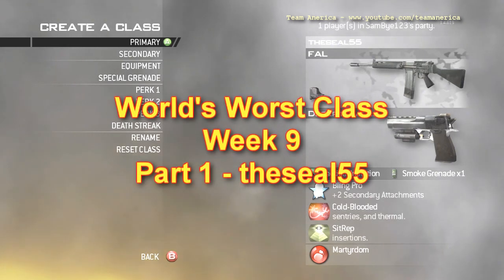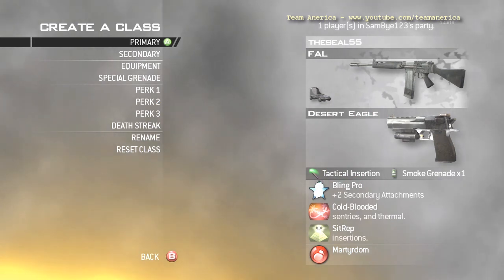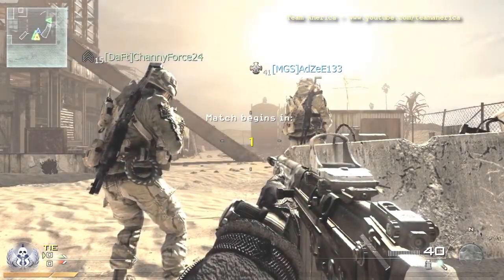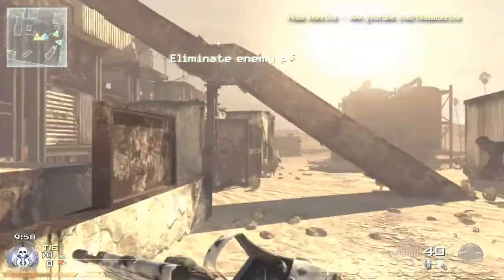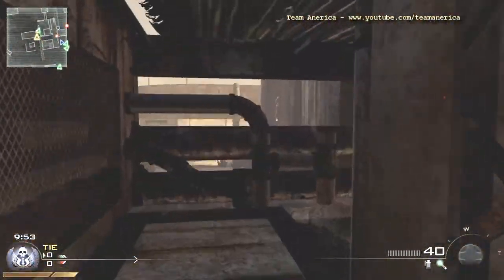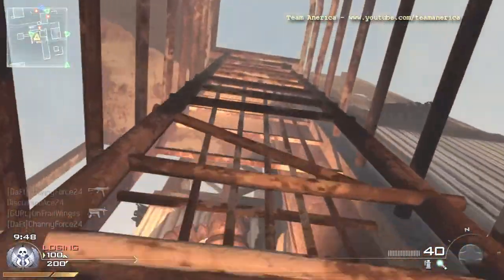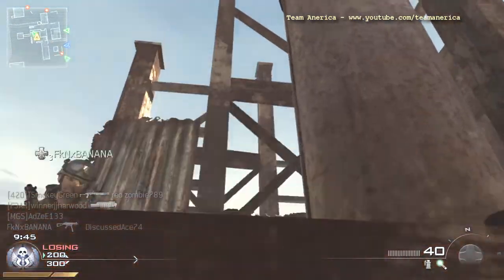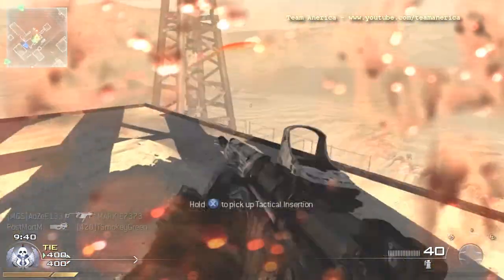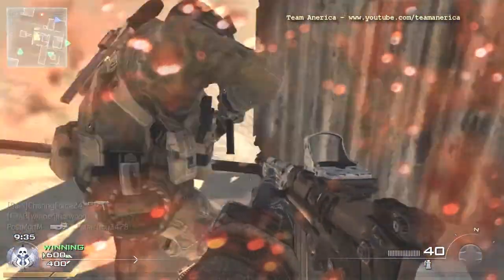Hello and welcome to World's Worst Class, Week 9. We're back on a regular basis with Alex and Sam. This was suggested by Seal55 — it's the FAL with red dot sight, Desert Eagle with no attachments, and the perks were Cold-Blooded, Bling, and SitRep. It's a good way to render Bling pointless by just giving it one attachment. As usual, smokes and tac-insert are the common equipment on Modern Warfare 2 World's Worst Class.